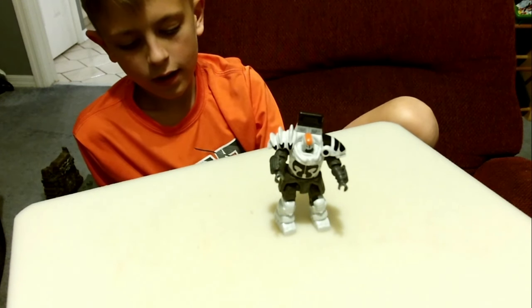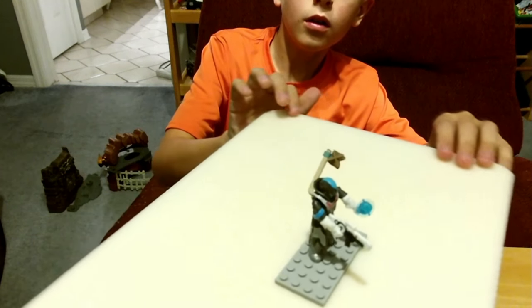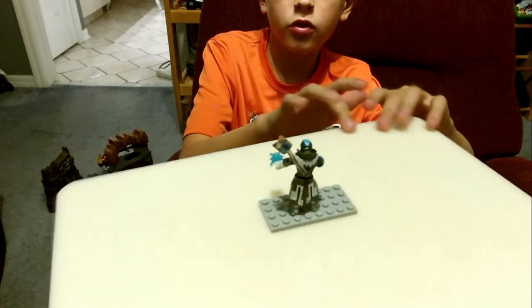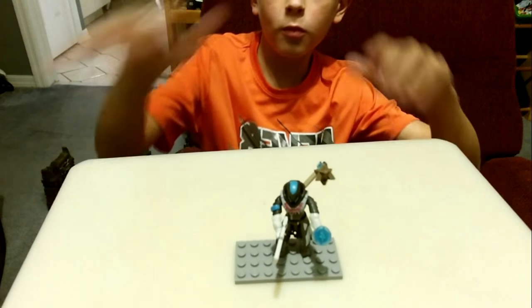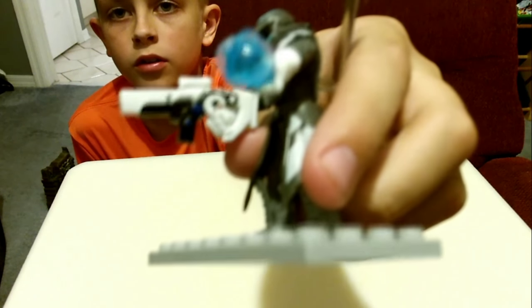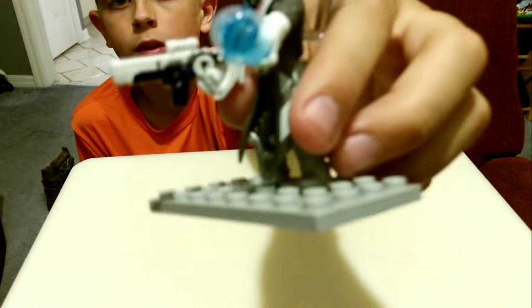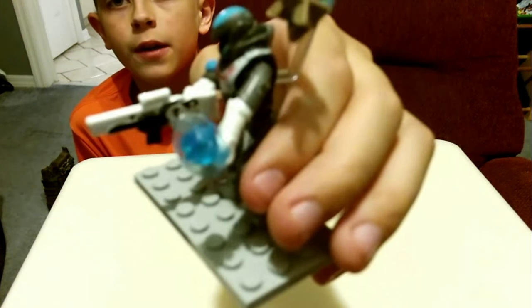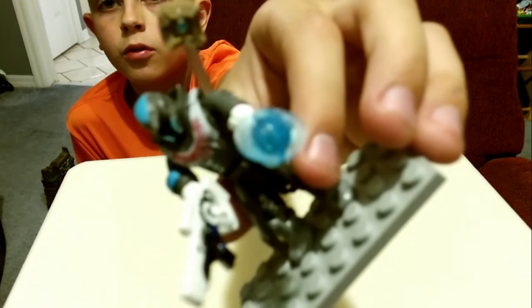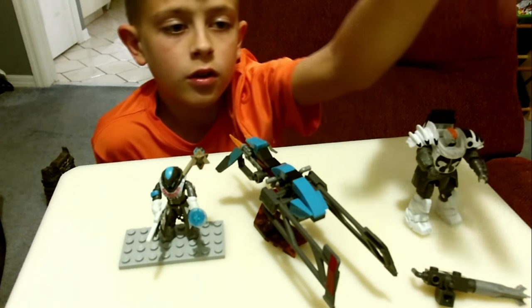Let's move on to the Warlock. So guys, here we have the Warlock with his ghost, Nova Bomb, and his legendary Dead Orbit Omelon scout rifle. You can see the Dead Orbit symbol on it, so it's obviously from the Dead Orbit faction. He has a Nova Bomb that he comes with, which is pretty cool but hard to get in his hands. Then we have his ghost with a blue eyeball and a brown shell, and it just sticks out of his back with a clear little stick.